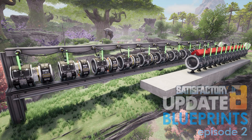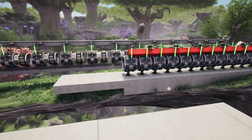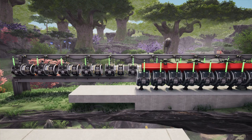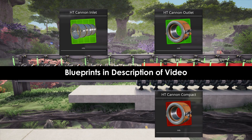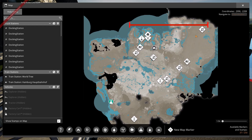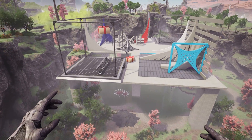Hello, welcome back to Satisfactory Blueprints. Today's going to be quick — we're just going to look at these two hyper tube cannons that I built. As always, the blueprints are available in the description of the video. We'll talk about how to build them, entry speed versus launch distance, show the launch distance of this 12-entrance cannon, and then show a couple of building steps for anyone looking to build their own. Thanks for watching.